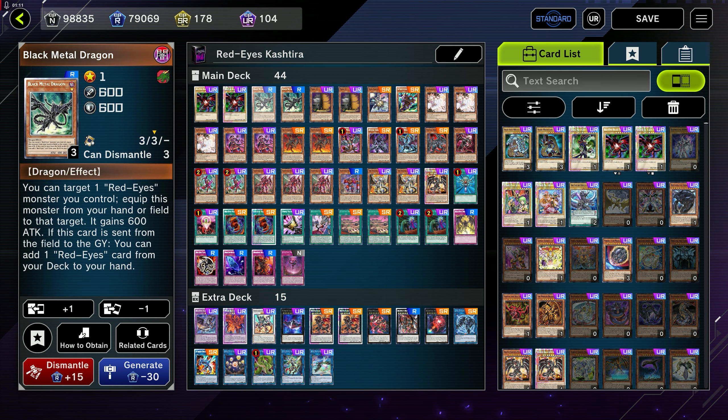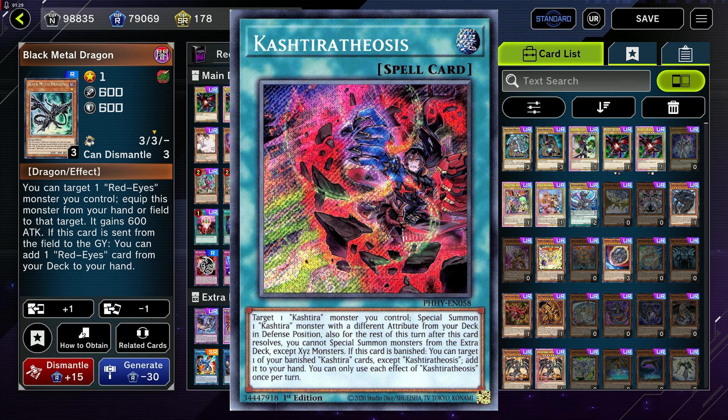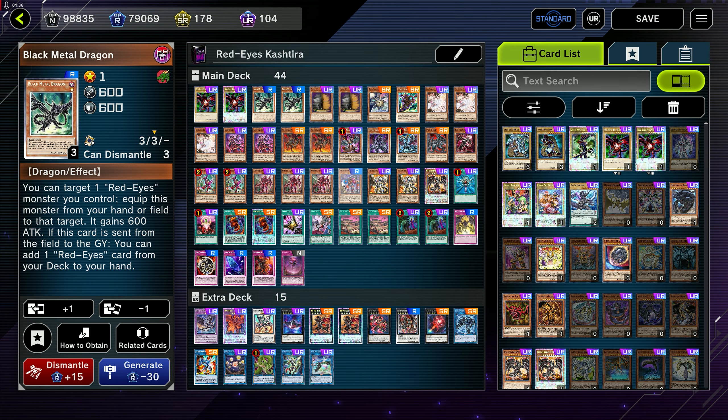We have Red-Eyes Black Dragon at a two-of and Black Metal Dragon at a two-of. Notice how some of these numbers have dropped a bit just because we needed to make room for our Keshetira cards. In full power Red-Eyes Keshetira, we would ideally be using at the very least Keshetira Theosis as well. Theosis is an extender — if you have access to one Keshetira on field, it lets you special summon another from deck, instantly giving you access to Rank 7 plays. That really helps the consistency of this deck, but for now this is as far as we can take it. You should have fun all the way up to gold, and honestly you could probably take this into plat and have a good time too.